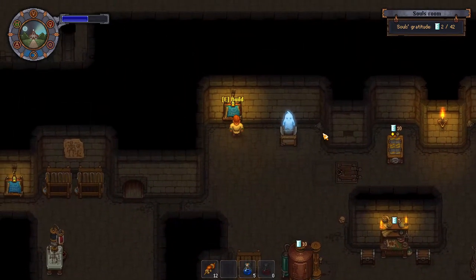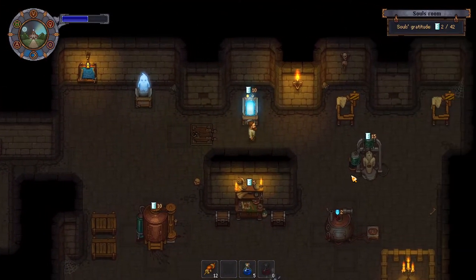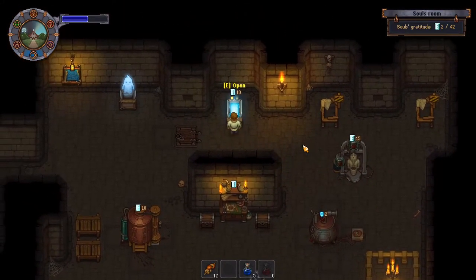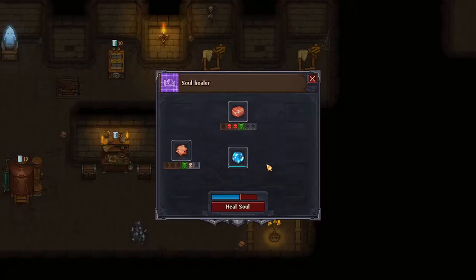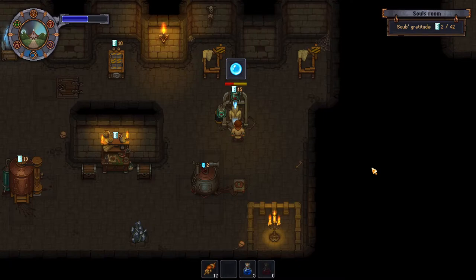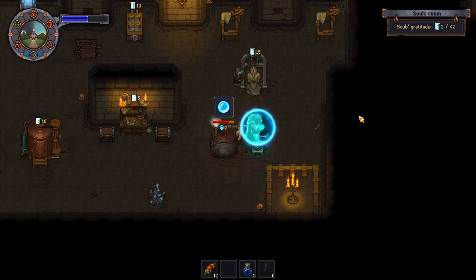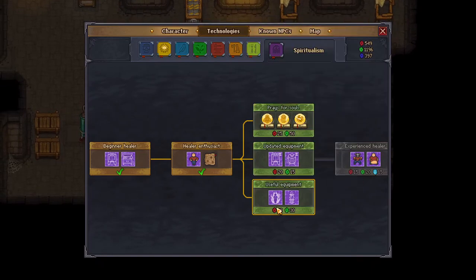Okay, heal from pride — skin! Flesh, flesh, flesh. So we can heal from multiple sins — is that what's happening here? Now we can heal the soul. Nice — can we unlock the next one? Oh, I can unlock these: wall crematorium, soul receiver, soul container 2, soul extractor 2.